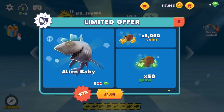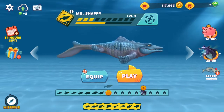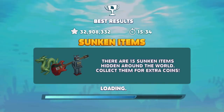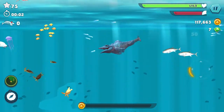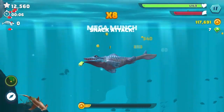Hi guys, welcome back to another video. Today we're playing Hungry Shark Evolution. We finally unlocked the Mosasaur after maxing out the Dunkelosteus and collecting 250,000 coins. We finally got the Mosasaur! Before we get into it, make sure you smash that like button if you want to see more Hungry Shark, and don't forget to subscribe.